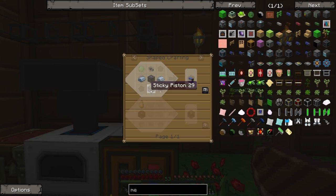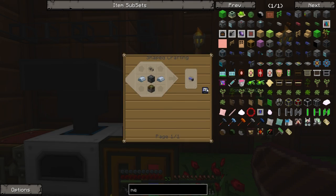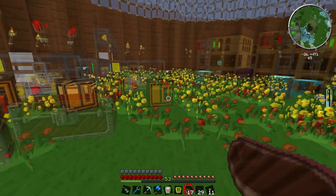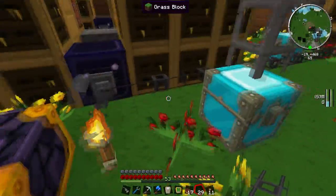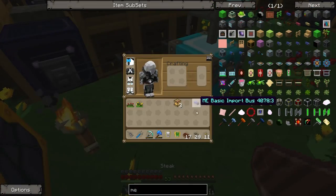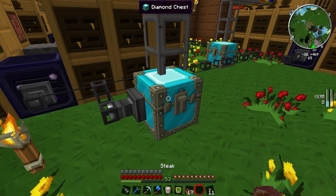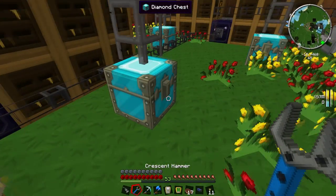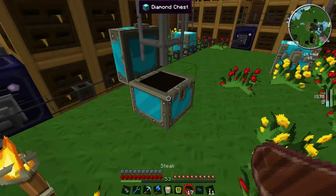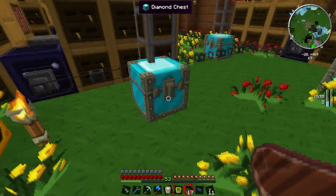I need to make some sticky pistons first. Let me make a basic import bus. If we put the basic ME import bus here, will that start pulling things out of this diamond chest? It will! Test one over. So I've established that a basic ME import bus will pull things out of the chest into my ME system.